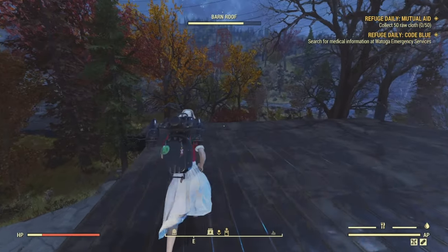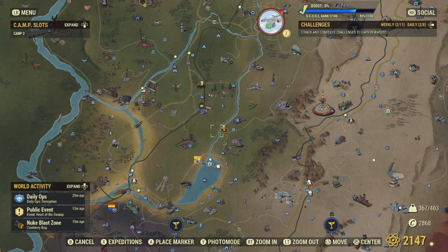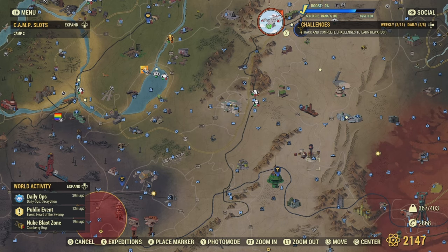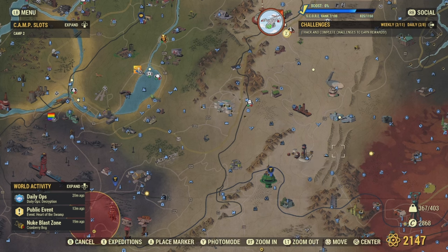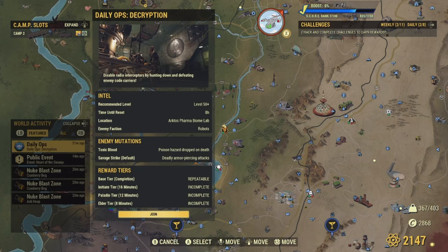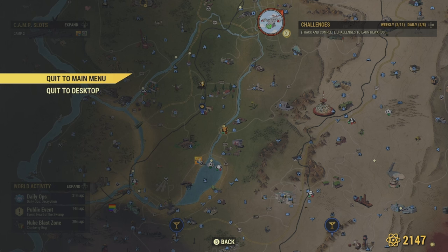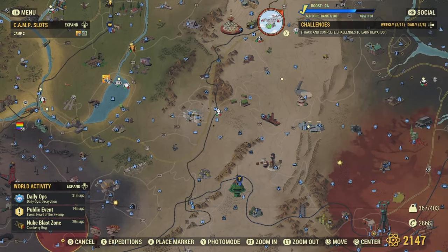Let's get into the method on how to get the Red Asylum outfit extremely easily. What you want to do is go to the location where you can get the Asylum outfit and walk inside the building. If it doesn't spawn the Red Asylum outfit, go into Daily Ops, then leave by selecting quit to main menu, and then launch into a new world.